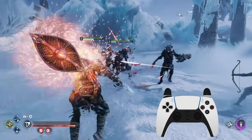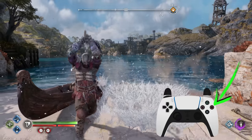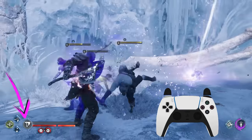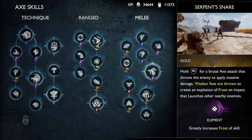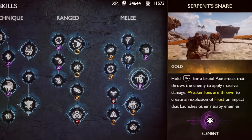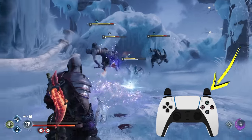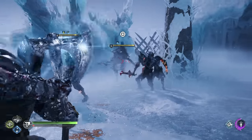Keep in mind you can go straight into a Glacial Rake if you start holding R1 while another attack animation is finishing, and you can do a series of Glacial Rakes much faster by dodging between each one to cut the animation short. Glacial Rake also deals a good amount of damage and is a great way to build up your Permafrost charge. The Serpent's Snare skill can also apply a lot of frost, plus it produces an explosion on impact that launches and applies frost to nearby enemies. To make Serpent's Snare more fluid, tap R2 for a regular heavy attack first, then hold R2 to do a second heavy attack that leads directly into the snare. Certain runics, like Wrath of the Frost Ancient, can also be used to apply frost.